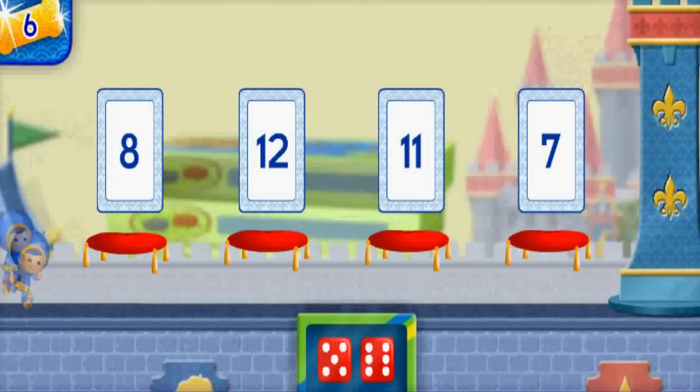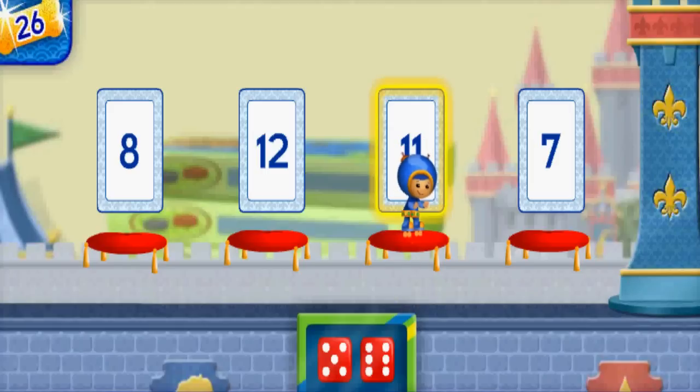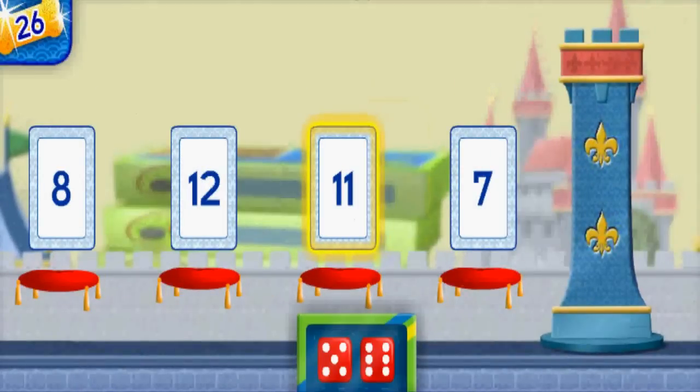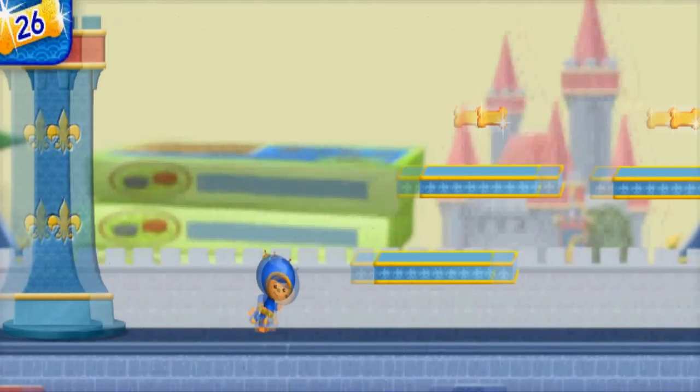There's a tower! Oops, that's not it. Try again! Count all of the dots on both dice together, then find the card with the same number you counted. Great! You found the number — eleven! All right! Let's keep going to find the coins!